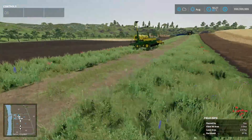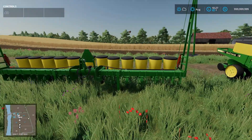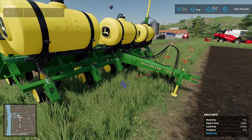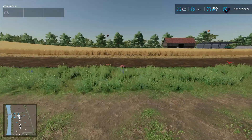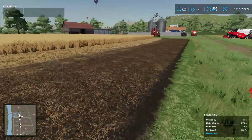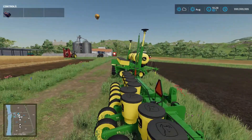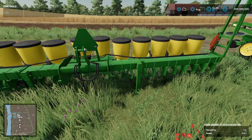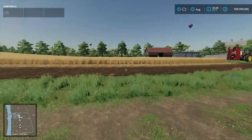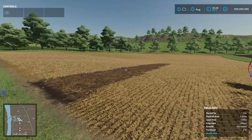Planters and seeders do the same thing, just for different crops. This one seeds only; this one seeds and fertilizes. We don't need to fertilize — we already have two stages. This field is now ready to plant. Notice: fertilization is 100%. We can use a regular planter without fertilization, and I don't think it'll use fertilizer from the tank if the field is already fully fertilized.